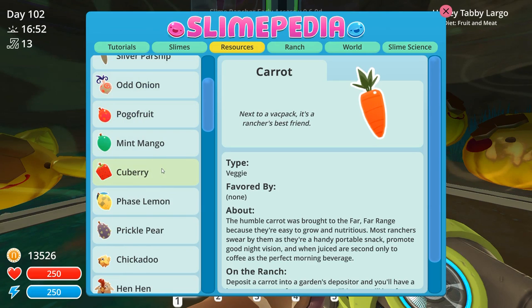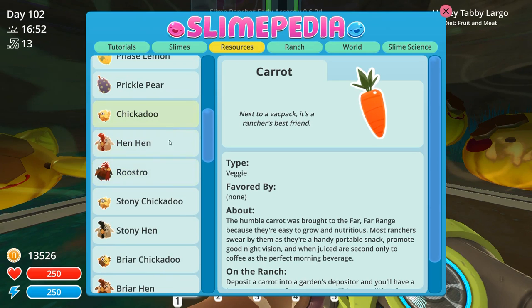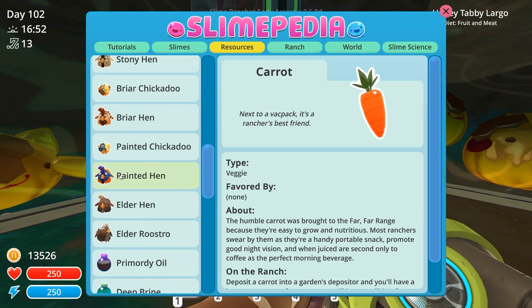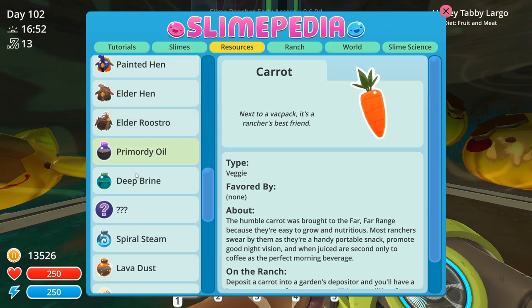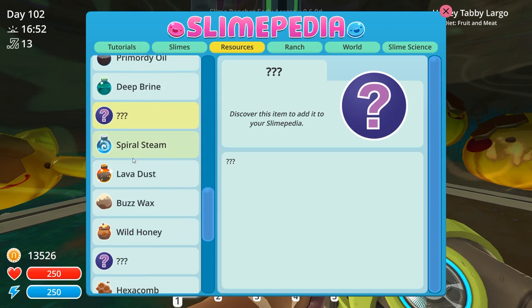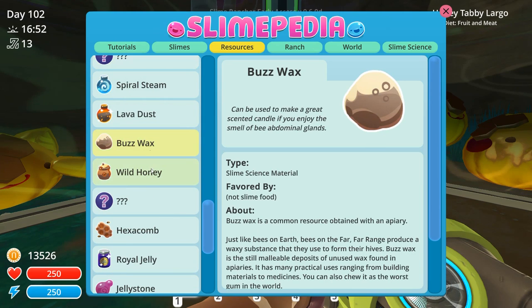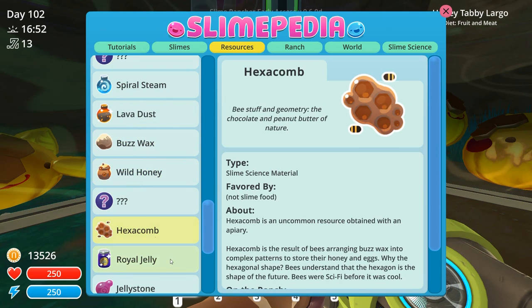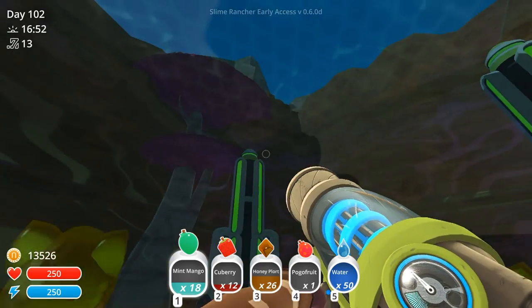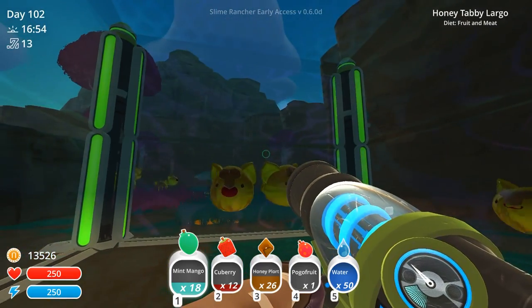Unfortunately the plants will go bad over time, and honey mint would eat all of the chickadoos and all of the hen hens that we'd stick in there. I do want to get my hands on some painted hens. I think this is a new thing to drill up from the resources over in the glass desert. But we could leave the buzzwax, the wild honey, the hexacombs, and even some of the royal jellies tucked right here inside of honey mint's little castle.